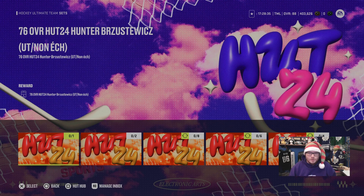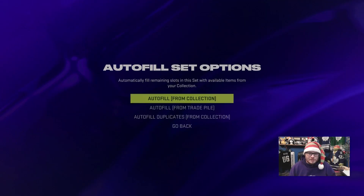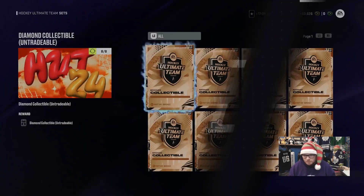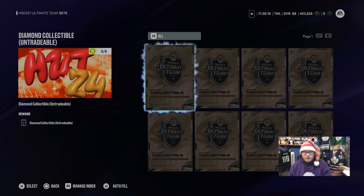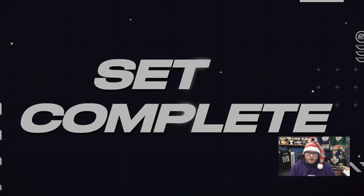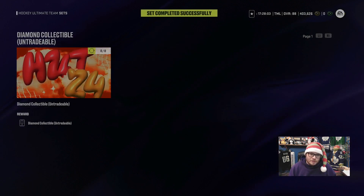When I get all these bronze collectibles, what do I recommend doing with them? This is the one instance — bronze and live moments — where I say just throw them in the diamond sets, because the packs they offer you in bronze aren't worth it. Get yourself some diamonds and slowly work yourself through Hut Rush and live moments to get yourself some diamond collectibles and get some big packs out of there. That's what I do with them — just keep piling them up until I can turn them in.